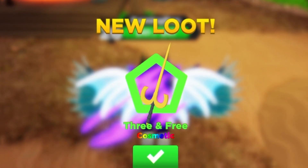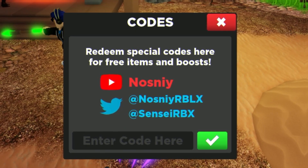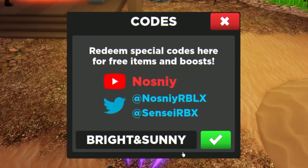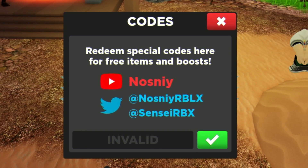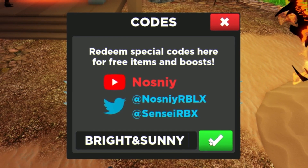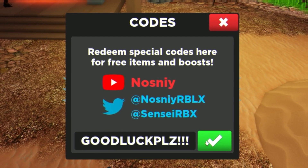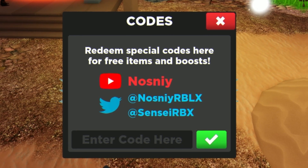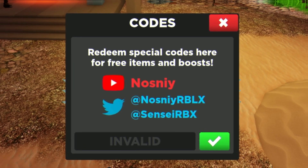Next we have the code TQ3, which is awesome — the game's been out three whole years! That gives a free cosmetic, which is nice. After that we have the code BrightAndSunny — that comes up invalid. Then the code GoodLuck with three exclamation marks — also invalid. These two just came out recently. We also try MonolithReturns — that's invalid as well.